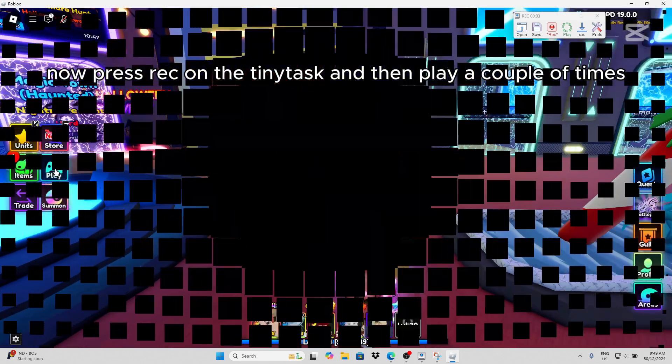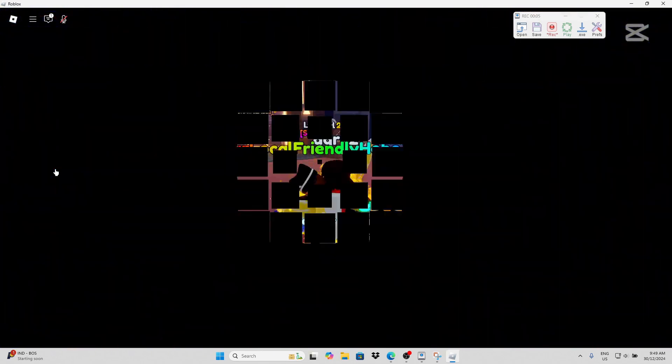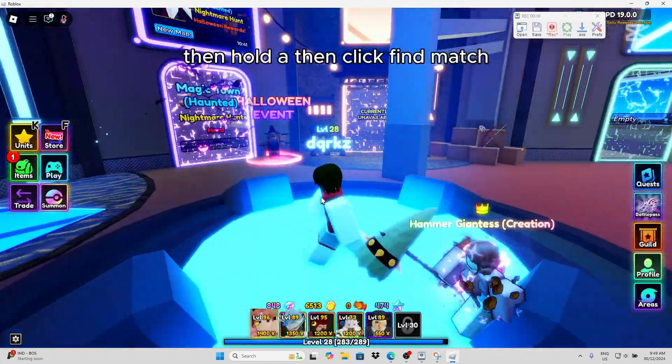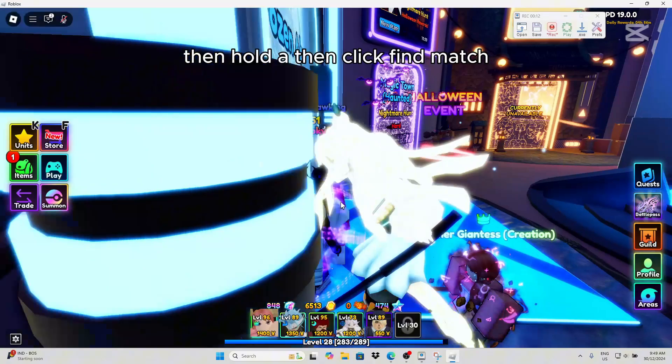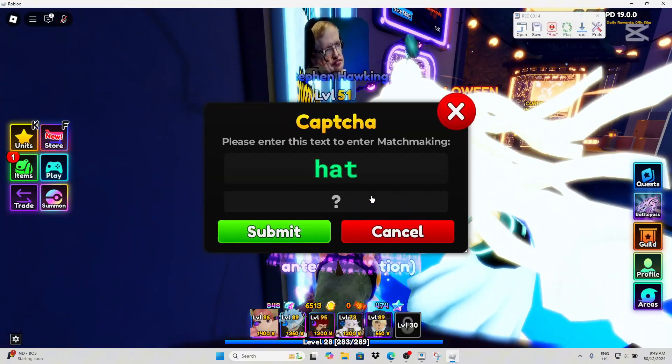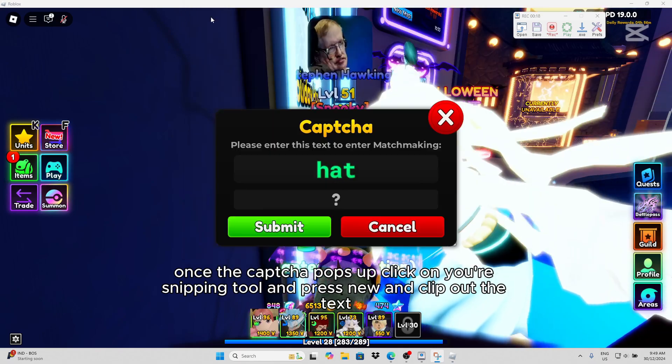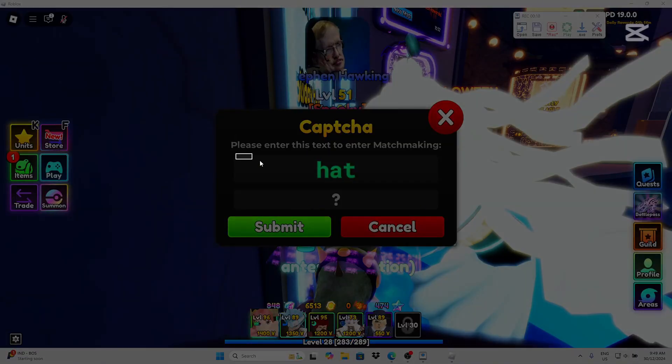Now press rec on the tiny task and then play a couple of times. Then hold and then click find match.